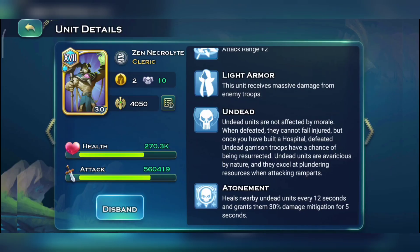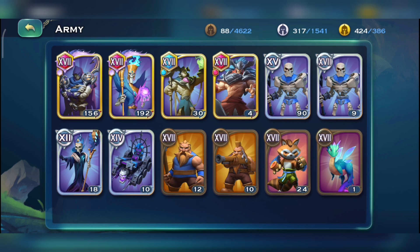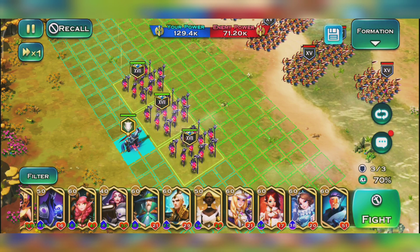The best skill for Sand necrolites is Atonement, which heals nearby undead units every 12 seconds and grants them 30% damage mitigation for 5 seconds. This looks too good to be true on paper. So if you're planning on using mummies inside PvP, make sure you only use Sand mummies — you'll get damage mitigation and healing.